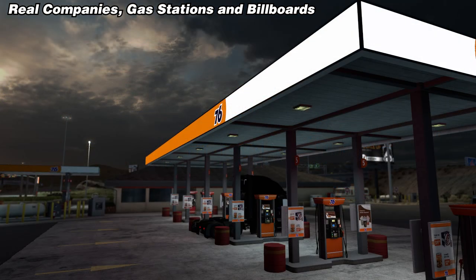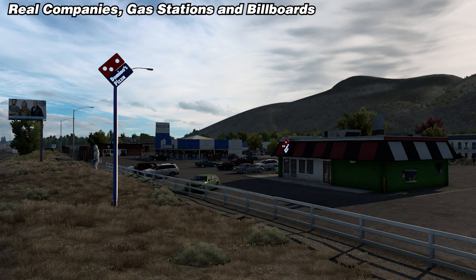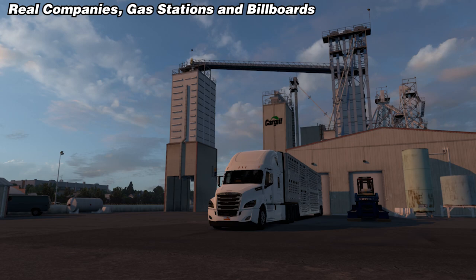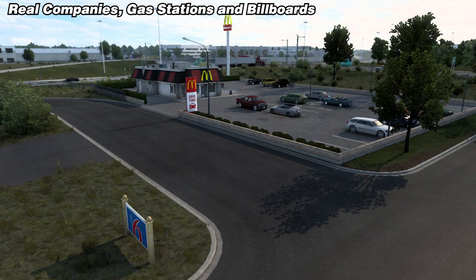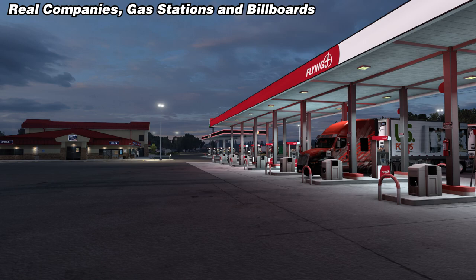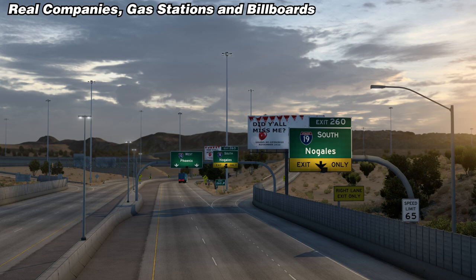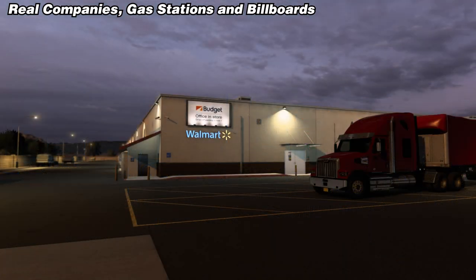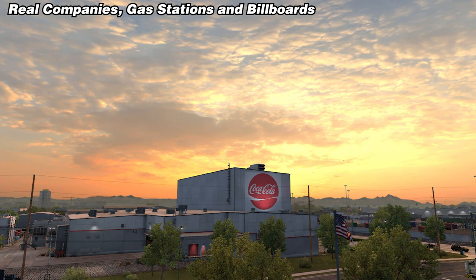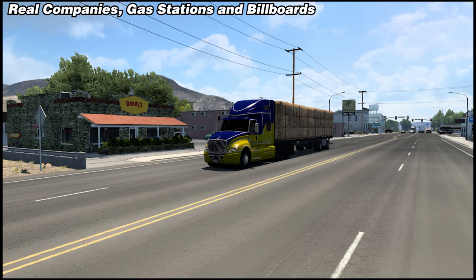This mod changes all those make-believe fantasy companies to real ones — deliverable companies to real companies, company trailers to real company trailers, fast food restaurants to real restaurants, billboards including Las Vegas billboards to real billboards, Las Vegas hotel names to real hotel names, airplane liveries, UPS and FedEx step vans, shop names to real shop names, road service signs, various small signs, containers, and vehicles. In general, this makes for a much more realistic experience in-game, and it is another comprehensive mod that adds a ton of content. I love mods where you get a whole lot of stuff for one little click.